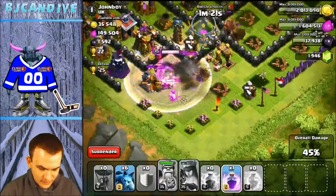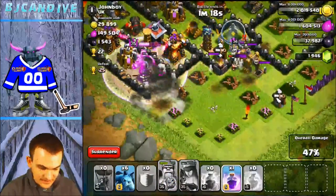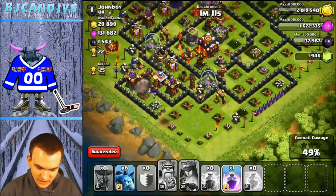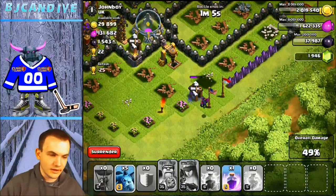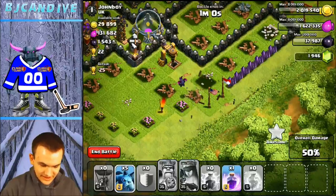Is he on the wall? 45% — he's actually going for the wizard tower. 47%, come on baby! And then there's a builder's hut bottom right — you can put a minion on. 47%... easy. I knew we had that the whole time. Not really — I thought we were gonna lose that. Well, it's a good thing you saved some stuff at the end.